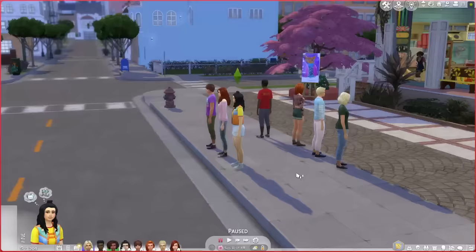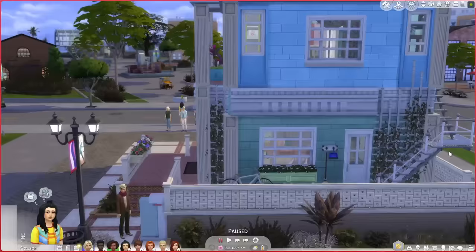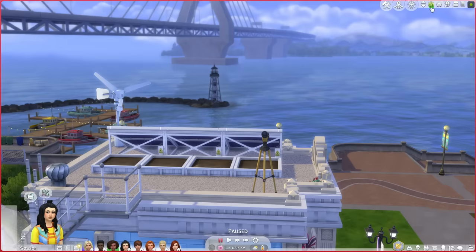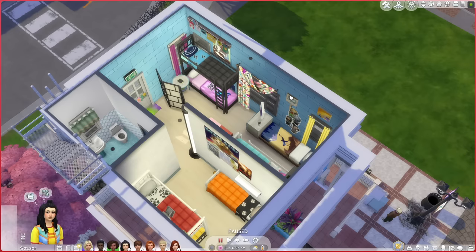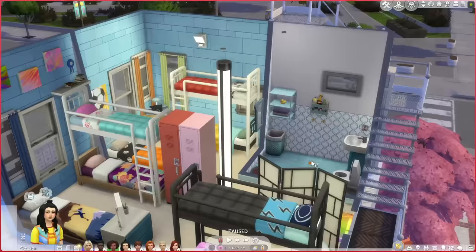Seven of the characters are out the front — where's Alia? I lost her already. Look how pretty this is — two stories, definitely based on the style of the house that I built. There are solar panels on the top, a wind turbine, some planter boxes, and a telescope on the next level down. She's put stairs on the outside, which is very handy. And look at all of these bunk beds all shoved in together — they're going to love this.